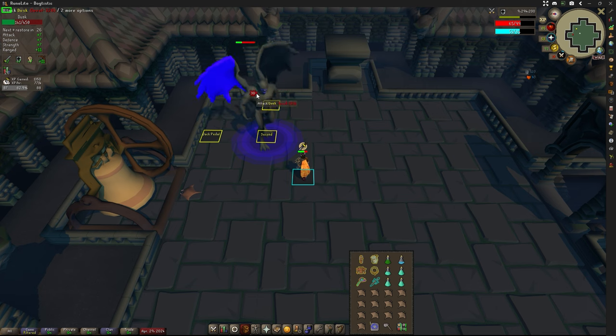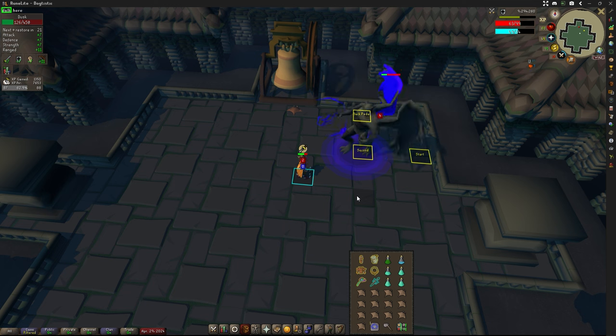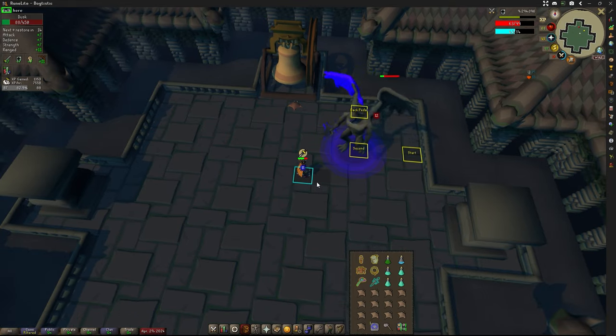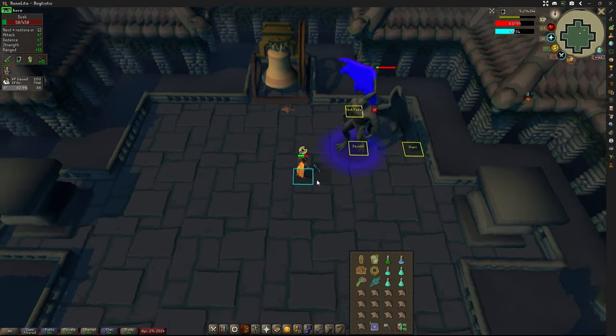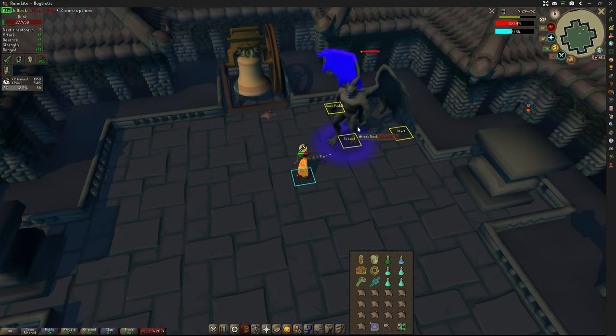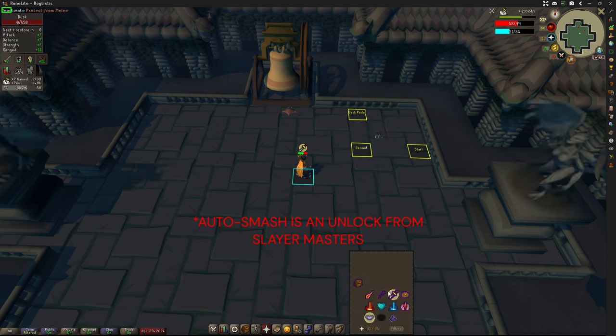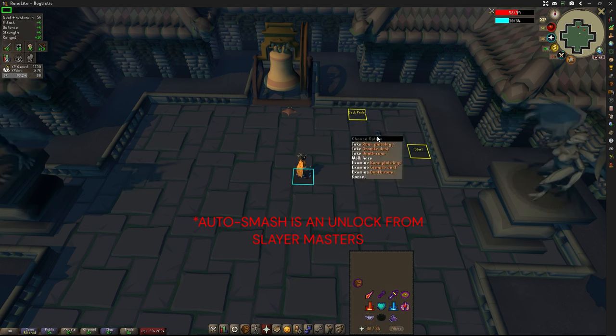Back to Protect from Melee and Piety, and start hitting Dusk. He's just going to use his little energy blasts, and you soak it and keep beating him up. Every now and then he will still drop boulders from the ceiling — watch out and just move away from them. Hit him until he goes down, smash him with your Rock Hammer if you don't have auto smash on, and boom — that is the fight. We got some rune legs, some granite dust, and some death runes.